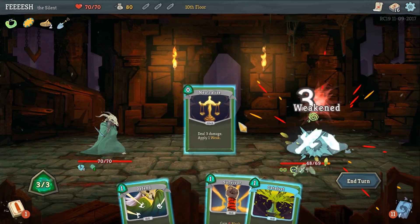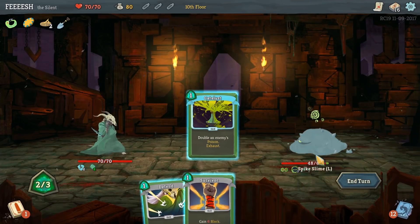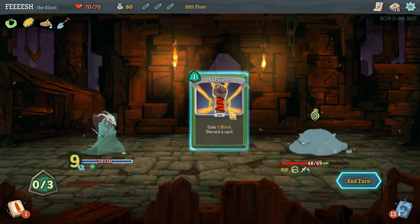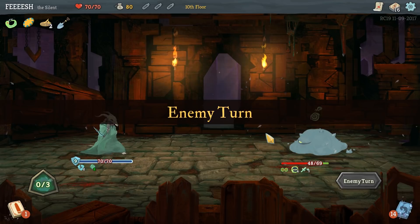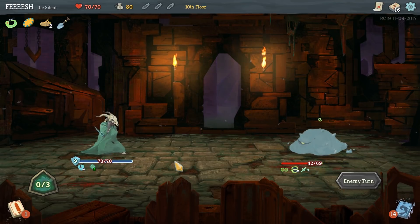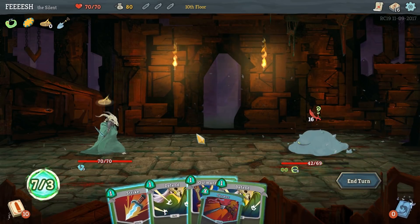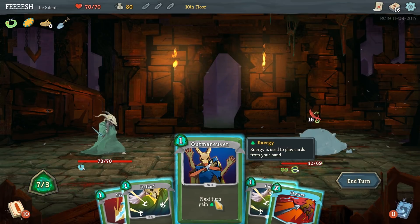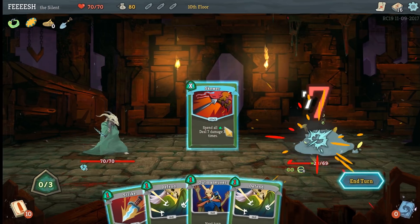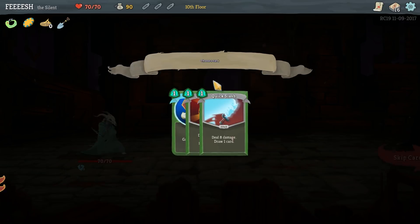Outmaneuver will give me extra energy. Unfortunately there's not much I can do - I guess we'll just double his poison. If anything, we need the Ice Cream on this guy. Ice Cream is kind of helpful on Ironclad, but Ice Cream makes this character kind of unstoppable. I might actually be able to one-shot this guy before he even splits. Flawless!